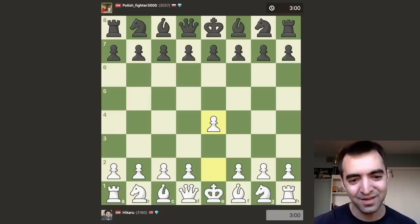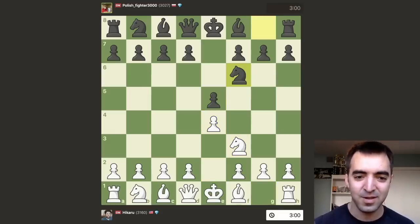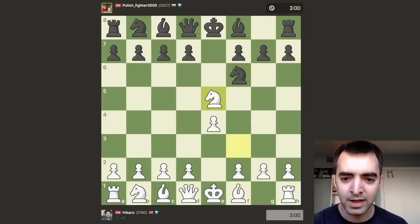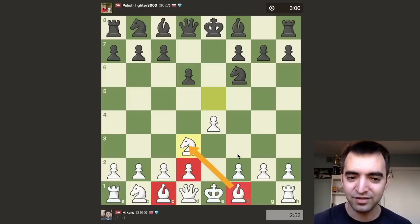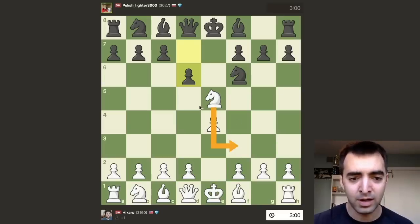It started off kind of ironically as a Petrov Defense after e4, e5, Nf3, Nf6, which doesn't have the most exciting reputation — more symmetrical, more drawish. Nakamura went for a line after knight takes e5, d6, and played a pretty rare move here, knight to d3, which looks very strange, especially for perhaps a casual viewer, where this knight just kind of blocks a bishop — it blocks a pawn, which blocks the bishop. Doesn't seem like the most harmonious move.